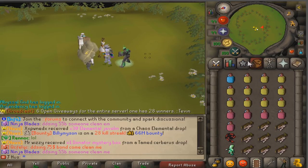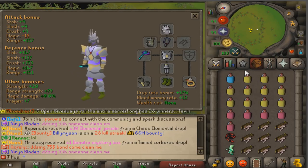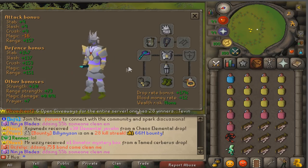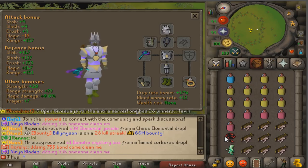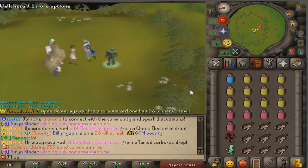The gear setup I'd suggest if you are new and not that rich would be definitely a blowpipe and this gear — this is like the cheapest gear I'd go for. If you can't afford this gear, I wouldn't bother doing Wildy Worm. This is around 2 to 2.5 bill. I'd suggest using the slayer helmet, the blowpipe, and decent range gear. You don't need an alien pet — it's just easier for me to make this video with one.